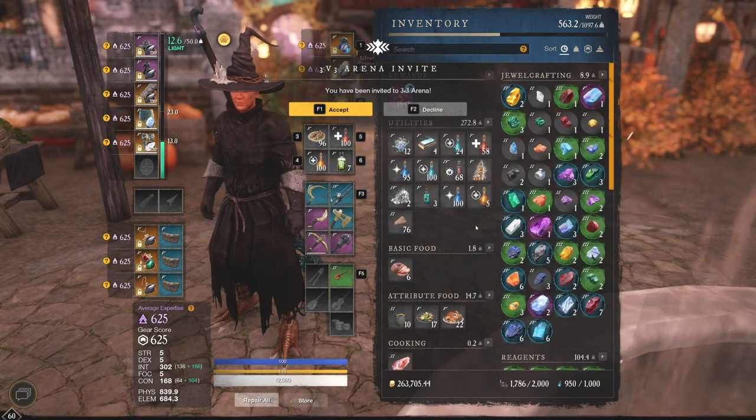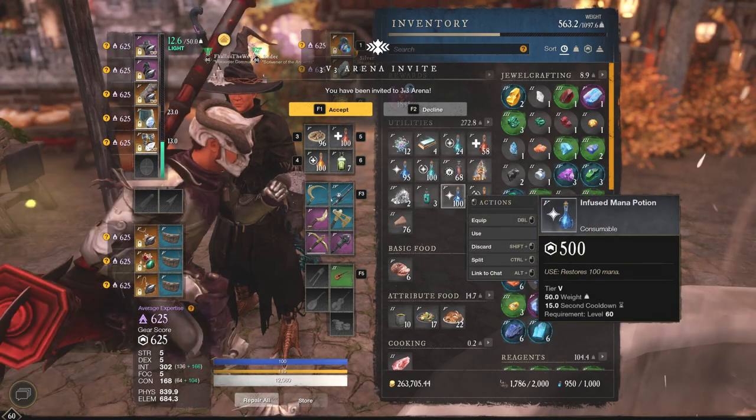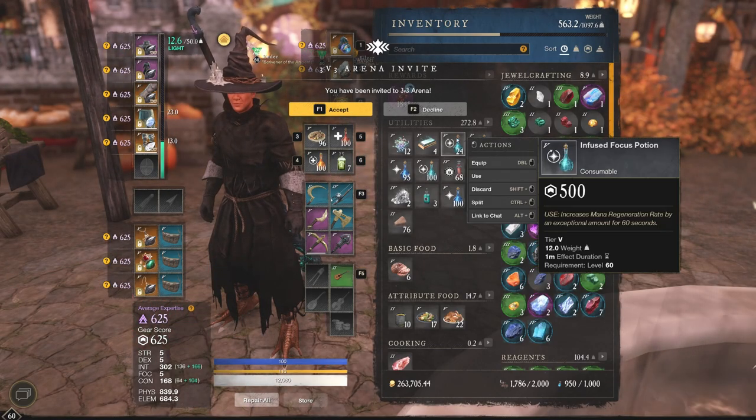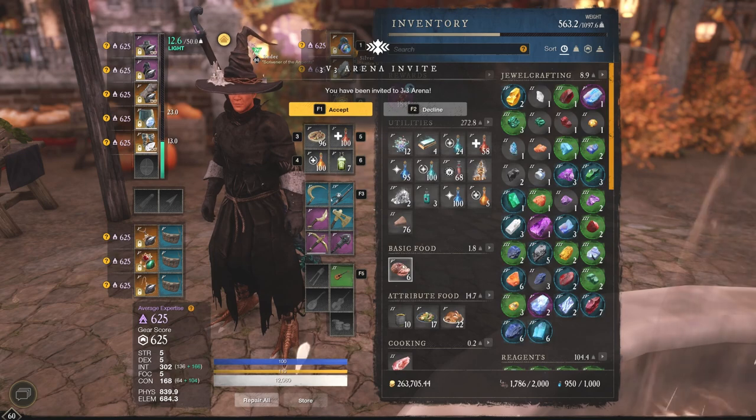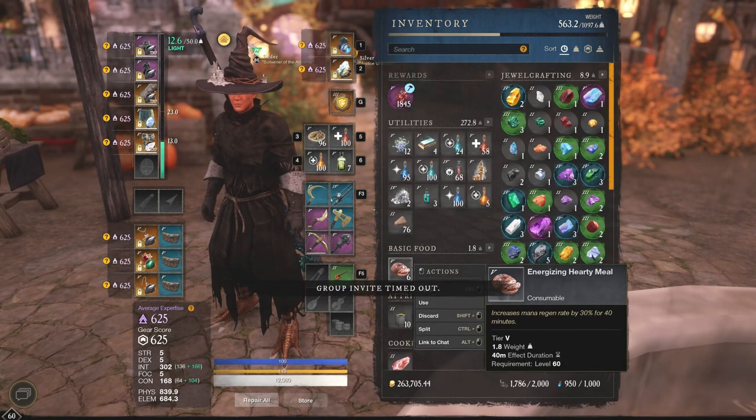Next up we have the Powerful Incense, which I honestly don't fully know the details on — I just know other people pop it so I pop it as well. The other ones you definitely want are mana pots if you really need them, though you shouldn't need them in arenas if you have Focus Potions going. And of course Energizing Hearty Meals as well, which increases your mana regeneration rate.